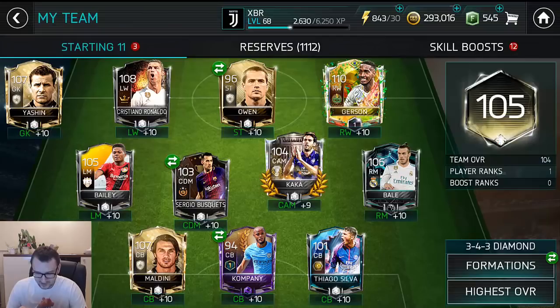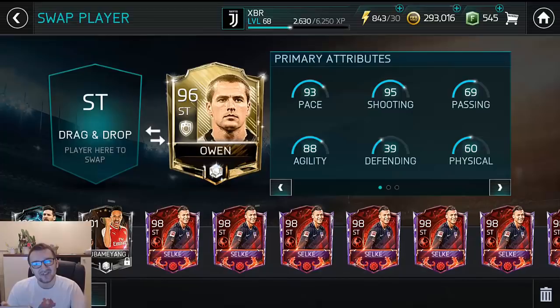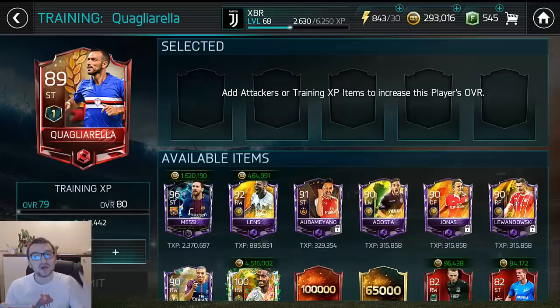We can upgrade any forward with Jerson. I would like to upgrade Qualiarella since I want to build my 95 tournament team. Imagine a 110 striker! Right now we just have to upgrade Qualiarella with Jerson, and just like that we are going to get our 110 attack mode player.